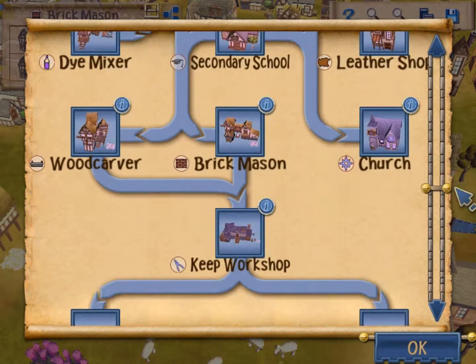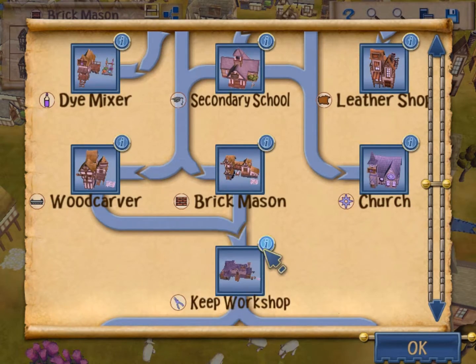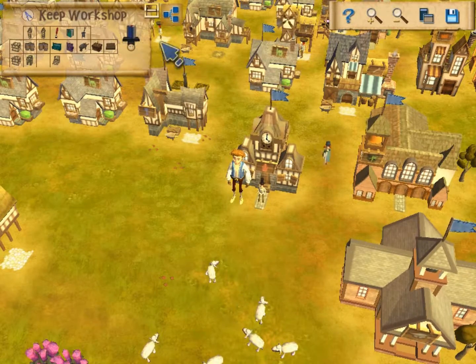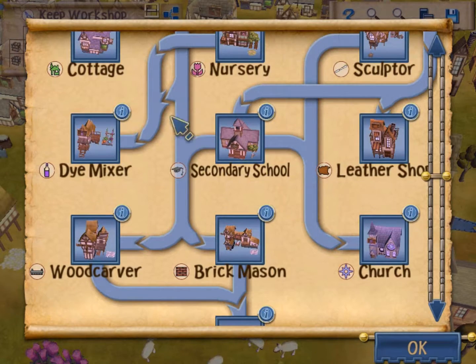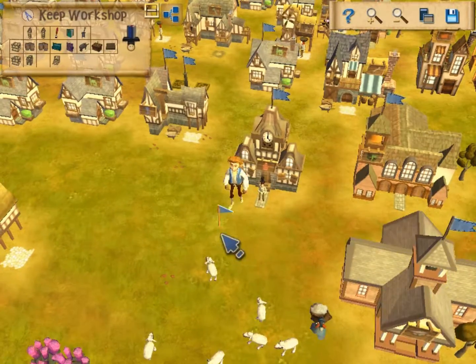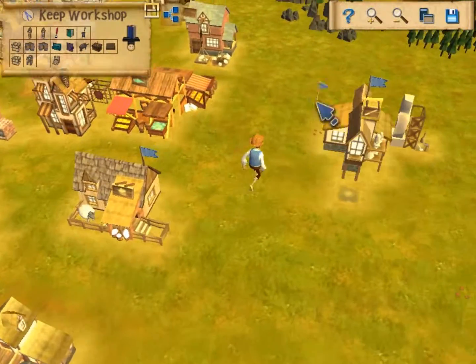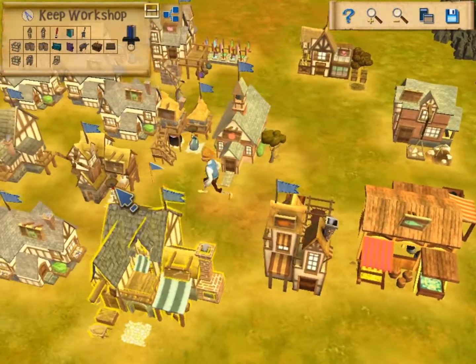We can't build the factory yet because we got the keep workshop now. You were thinking we were going to start building the factory after this — no, now we're building the keep. I'm going to be perfectly honest: this is the point where you should probably consider moving your mayor's house in case it's a little too bunched up with a lot of buildings. You want to make sure the mayor has a lot of room in this area.